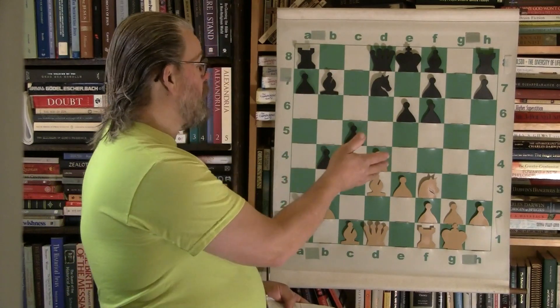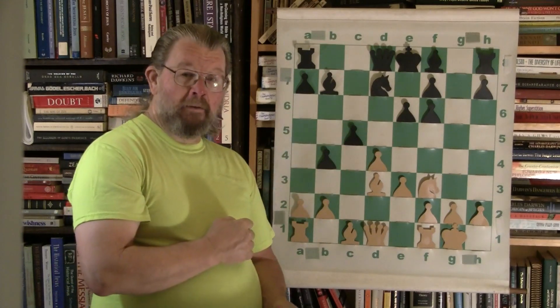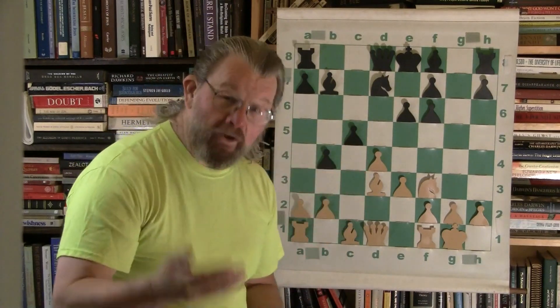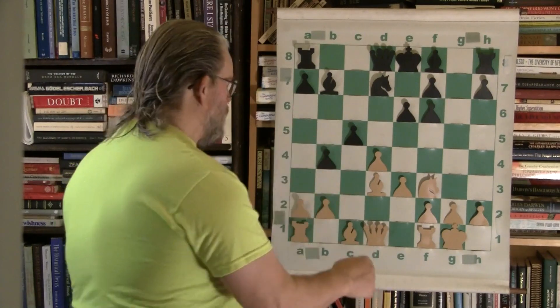I would have either retaken with the queen, developing a piece with tempo, or retaken with the knight. But instead Banco takes it with the pawn — something always new in chess, which makes this game so doggone interesting.